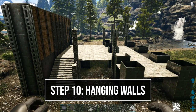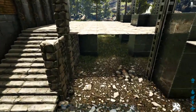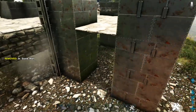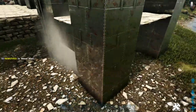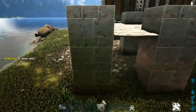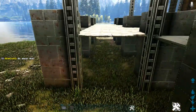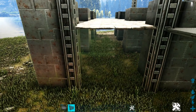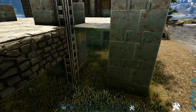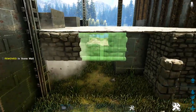Next we're going to hang some walls down from these ceilings. Starting on the front where we have the stone ceilings, hang down a stone wall from each of these. Then hang down a metal wall right here, and do the same on these two spots on the front as well as each spot on the side. On the back, hang down a stone wall from these two stone ceilings and a metal wall from the metal ceiling. Coming over to this side, hang down a stone wall from each of the stone ceilings.